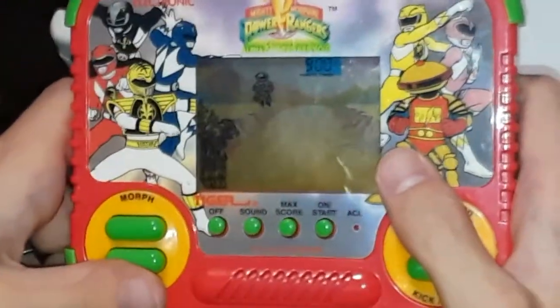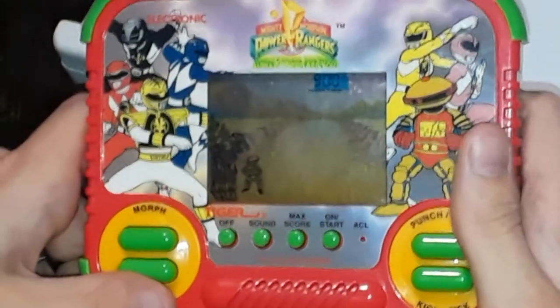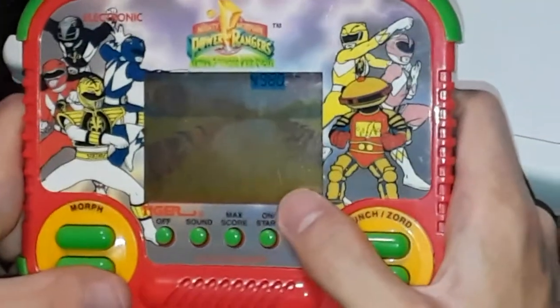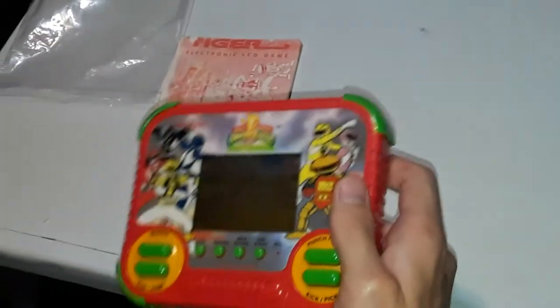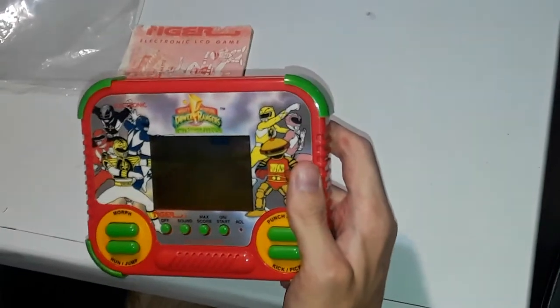I got the good ending. Alpha! What the hell is the point of the time rock? I had like a million seconds left. But there you go, that's basically the whole game. I know there's a way to get the bad ending — if you get the bad ending, he doesn't jump around, he just falls over in the background until he dies or something. But there you go, that's Power Rangers Alpha 5.